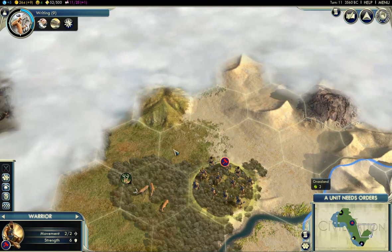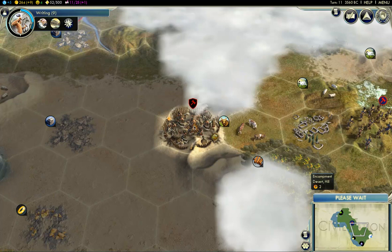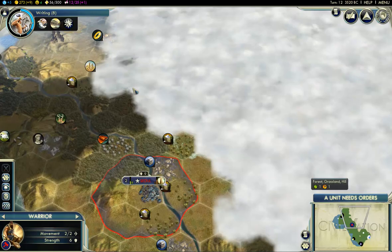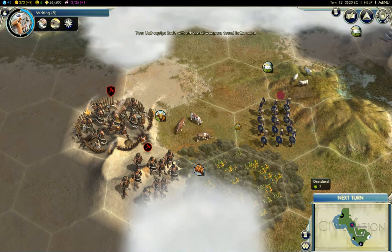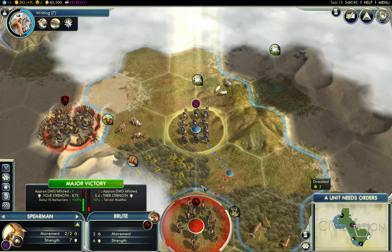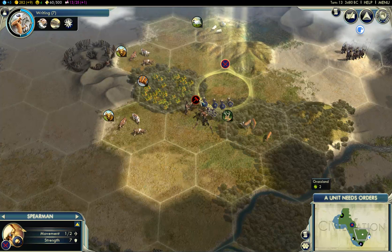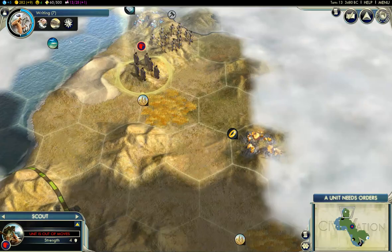Barbarians over there. Maybe we'll get a weapons upgrade — that would work out really nicely. Especially since these guys are on a hill, I don't really want to mess with them too much. Bam! Advanced weapons. Very nice — that is perfect. Now we're going to take out that barbarian encampment. I'm excited. And that's almost done. But this guy's in open terrain — that'll work out nicely. I don't know if we'll get enough XP to level up, but if we did, then we might actually be in pretty good shape. I could take the rough terrain upgrade, sit on this hill, attack that hill.